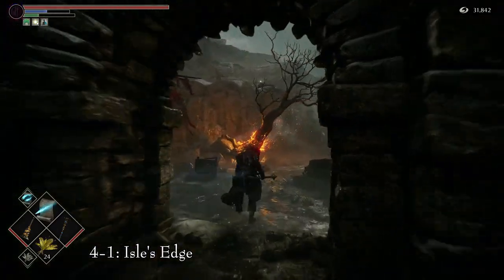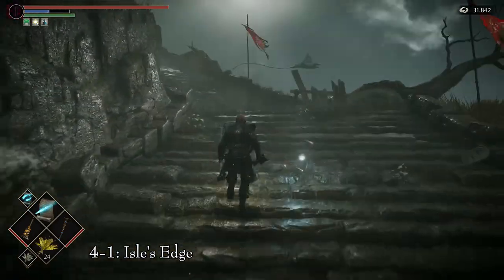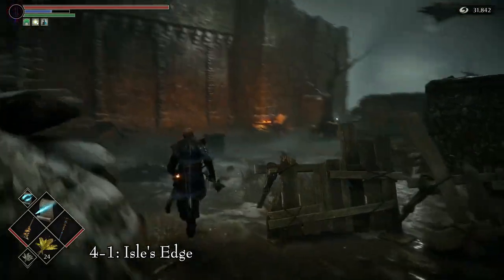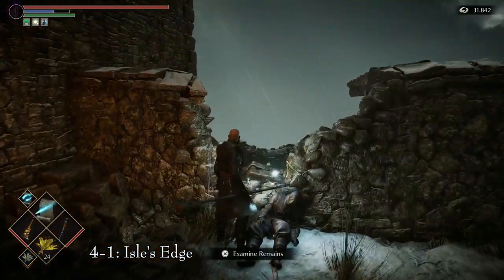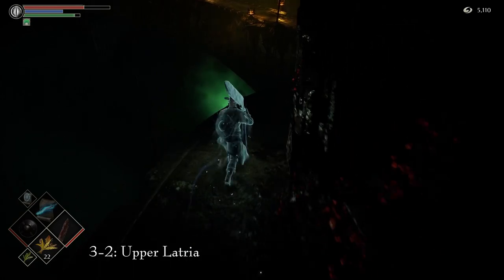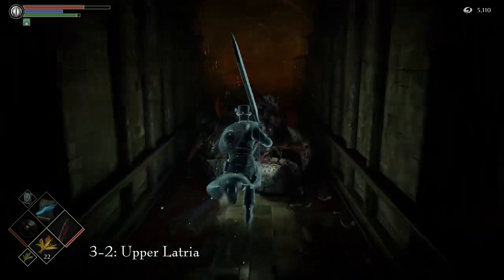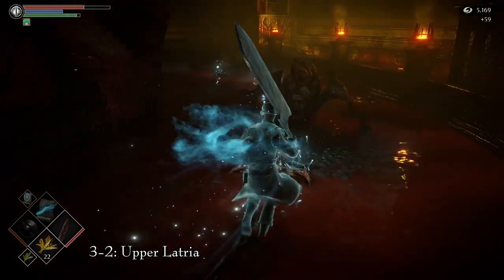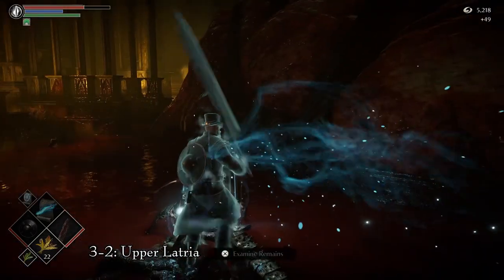Getting a Talisman of God is easy — the Cleric and Templar classes start with one, and we can also find one in area 4-1, Isle's Edge. Proceed through the level normally until you reach the two archers on top of the wall near the beginning. To the right is an item pickup — the Talisman of God. To get the Gold Mask, go to area 3-2, Upper Latria. Proceed normally until you break both chains and the heart falls and dies. Go back to the central structure, head to the bottom, and among the many aberrations and item drops, the first one to the right has the Gold Mask.